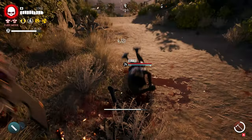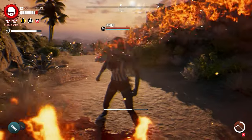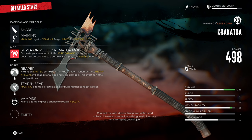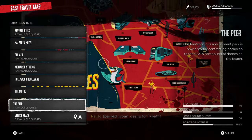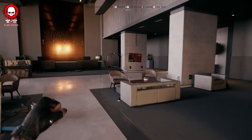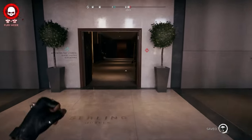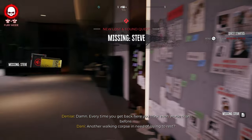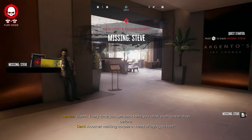The next weapon is the legendary double-sided axe, Krakatoa. This axe can be obtained very easily by doing a couple of smaller quests. To start, locate over to Ocean Avenue. Once you get there, walk in and complete a couple of the missing person requests. You'll need to complete enough of them until you get a quest that shows up on the wall called Missing Steve.